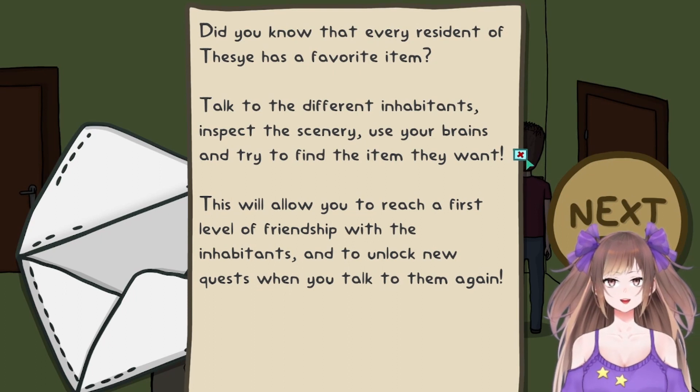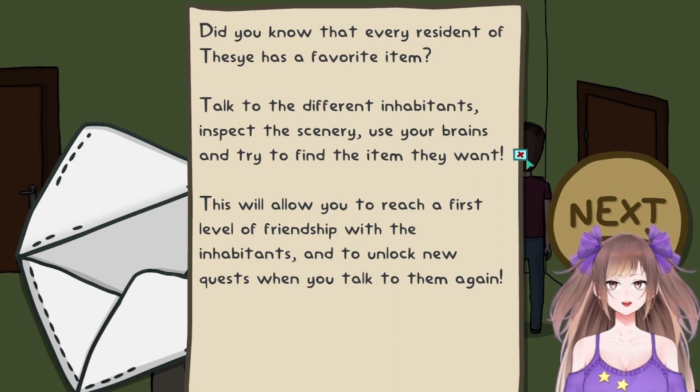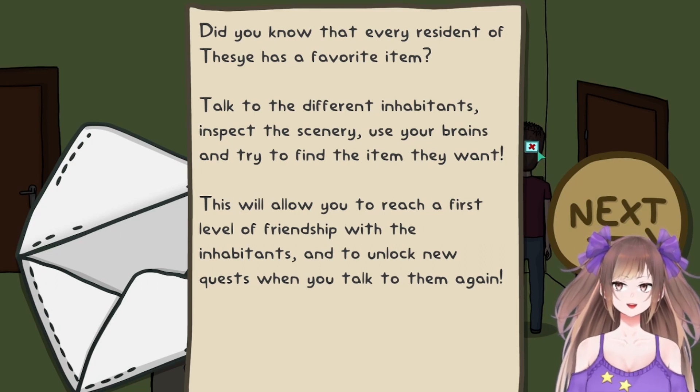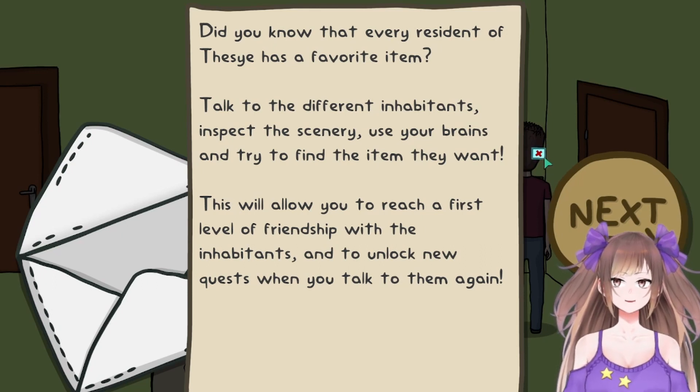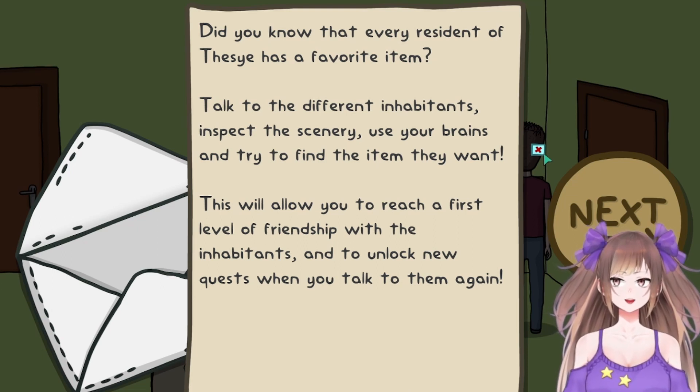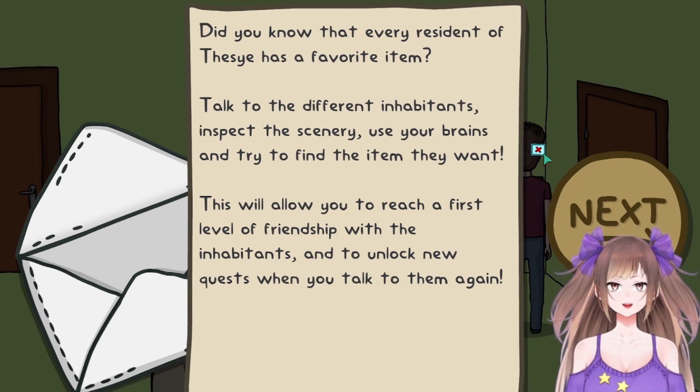Did you know that every resident of these has a favorite item? Talk to the different inhabitants, inspect the scenery, use your brains and try to find the item they want. This will allow you to reach a first level of friendship with the inhabitants and unlock new quests when you talk to them again.